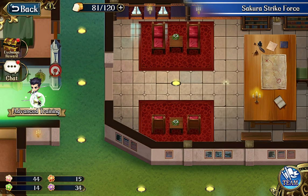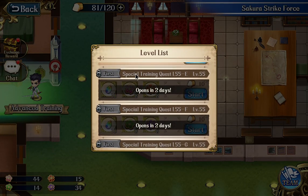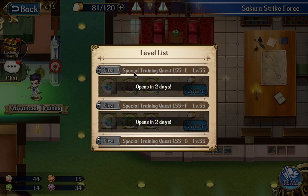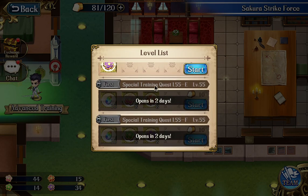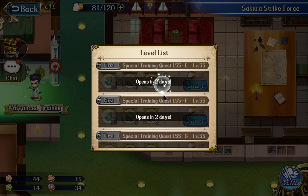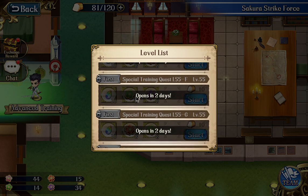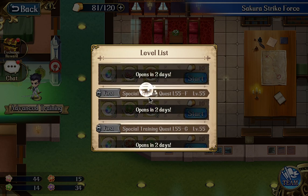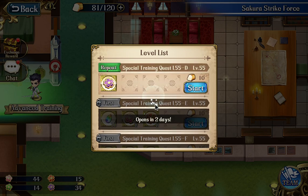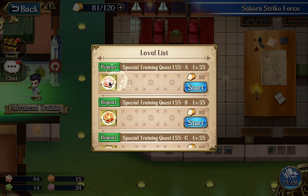Just because this event is a little bit different from previous events — in this event, we actually have double drops basically from the event map. So after two days, this level 55 EFGH will be open, and we will be able to farm those materials in these maps. The basic drop from this map is a lot more compared to the other map's drop.